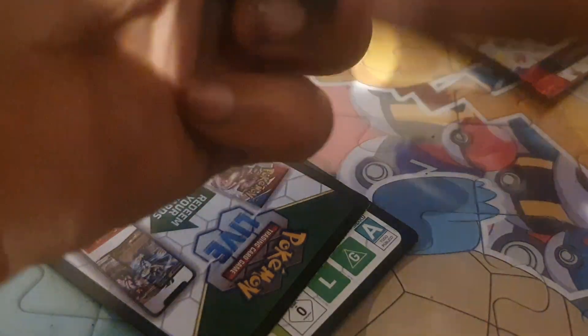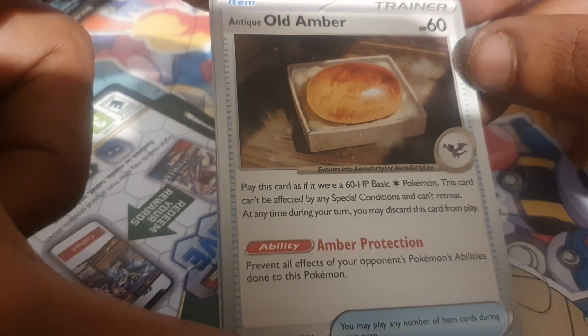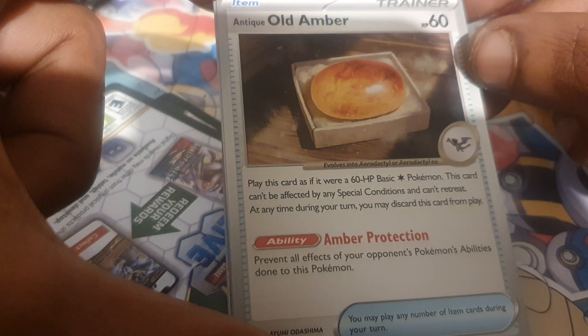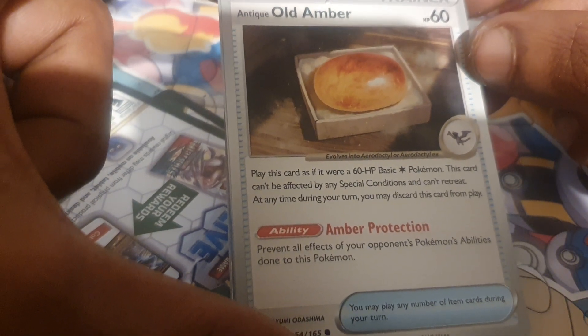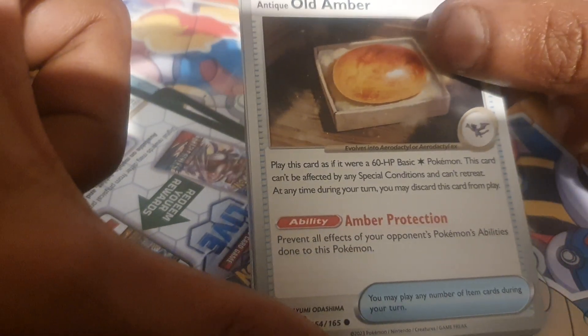Another card. Here we go — first card, what the? This is weird. It's an item trainer card: Antique Old Amber. 60 health points. Play this card as if it was a 60 health point basic Pokemon, a normal type. This card can't be affected by any special conditions and can't retreat. At any time during your turn you may discard this card from play. Ability: Amber Protection — it prevents all effects of your opponent's Pokemon's ability done to this Pokemon.